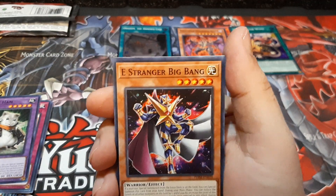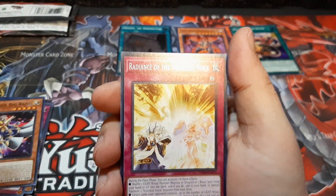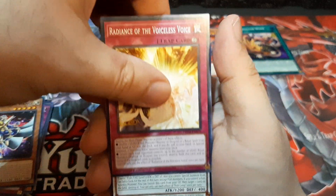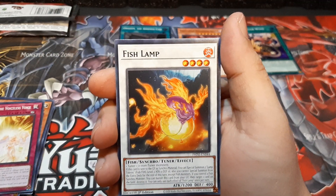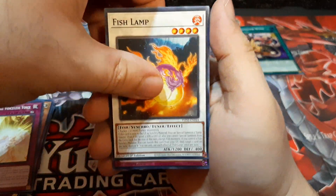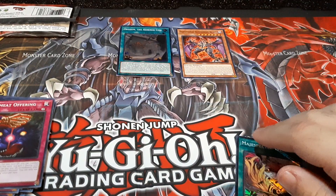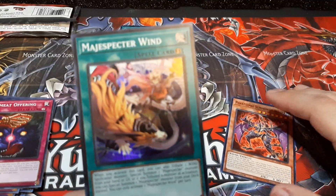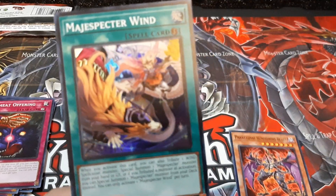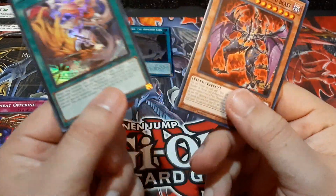You Stranger Big Bang — hello there, galaxy guy. Radiance of the Voiceless — it's a trap card, not bad at all. Fish Lamp — synchro fish fire fish, that's interesting. And then Ultimate Offering — last card. Overall, not bad. Majestic Magic Respecter Wing — not a bad card. I'm pretty sure some of the Magic Respecter cards came back off the ban list, so they're actually probably going to be a good archetype to reuse again.